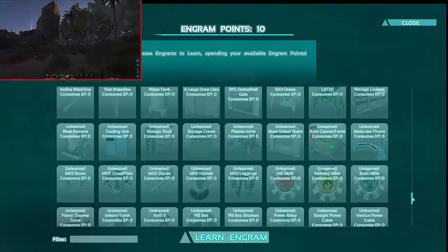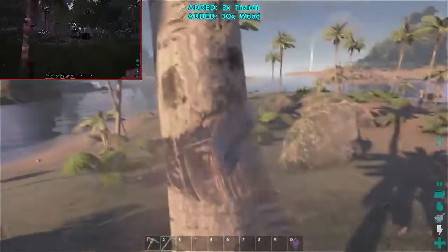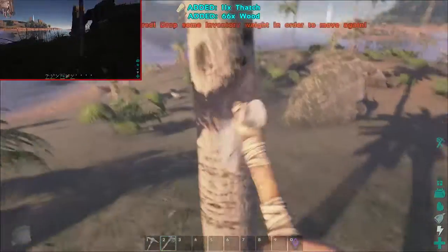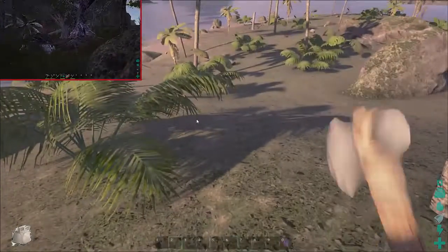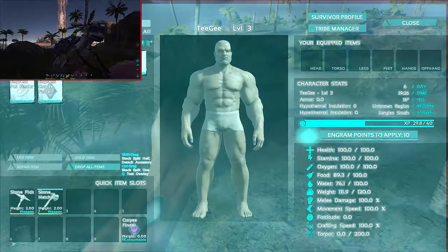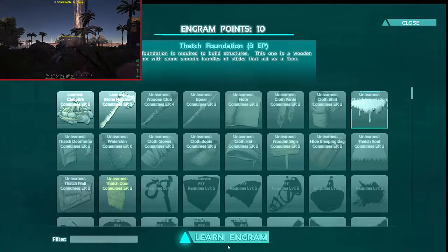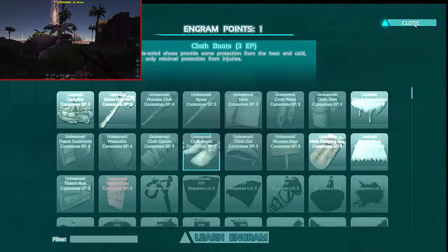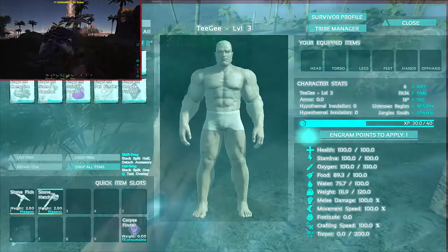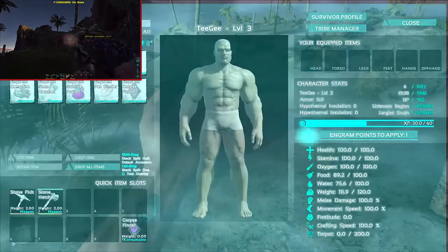So it should be fun! First thing we're gonna do is build a basic shelter, just to get out of the elements and have a place to store our stuff. Oh, I'm already encumbered. I got the phone ringing, I'll be right back. Okay guys, we're back. I'm level three, I can make thatch. I guess that's where we're gonna start — thatch, sleeping bag, we're gonna need that. I got no engram points left.